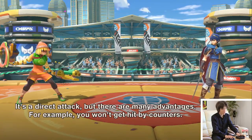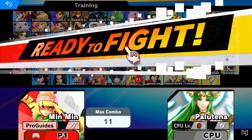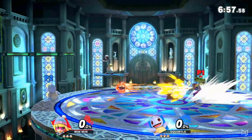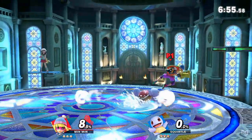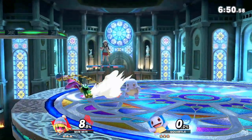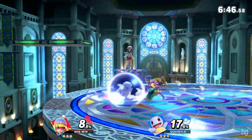After a week of endless speculation looking over Mr. Sakurai's presentation, Min Min is finally here, debuting as the first character in Fighters Pass Vol. 2. Although we've all had limited time with the character, there's plenty of useful information and ideas that we can gather already, and in this video we'll give you an in-depth look at everything we know about Min Min so far.